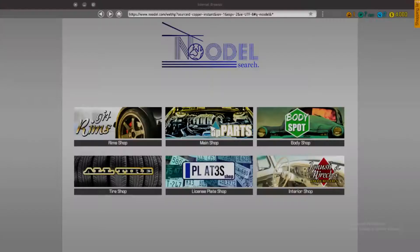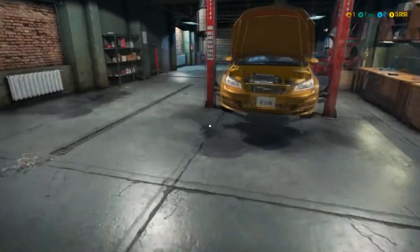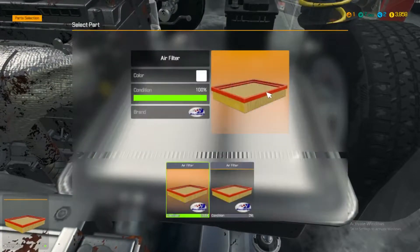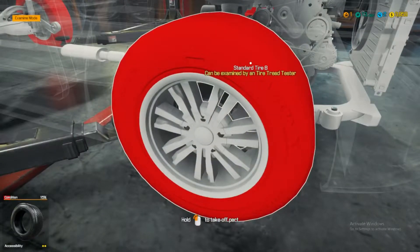So what we have to do now is buy new parts. This one — fuel filter. Let's see how this goes. Parts mount — new one, and the cover and then clips. Examine mode — we need tires.